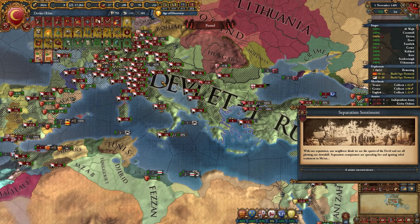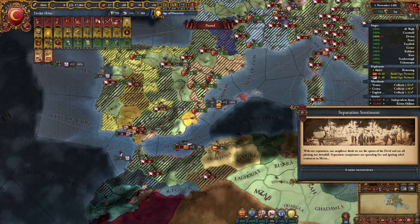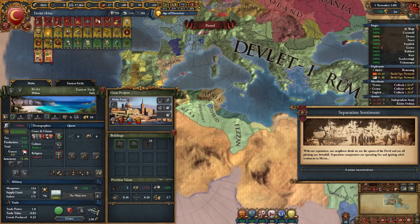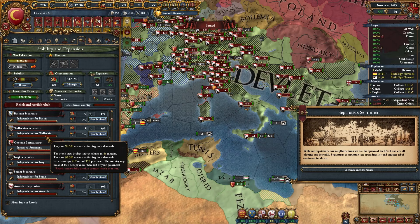Now looking at November 1st, 1495 — things are bad, but we have to keep going. We're basically fighting all the great powers: England, France, Castile, Aragon. I already killed Portugal at this point. I took max loans before all of this and was able to upgrade Malta forts to rank 3 and Mecca to rank 3. I didn't have the extra money to upgrade Alhambra to rank 3, but I don't think it was a big deal. Rebels are in a state where they can't enforce their demands because we're at war, so as long as I'm at war, rebels cannot break my country.